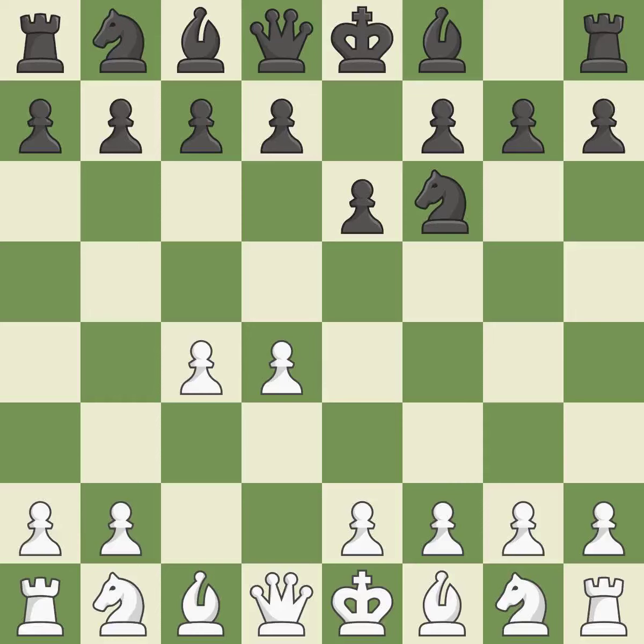The move e6 creates a line for the dark-squared bishop, sets up a rapid castle, and prepares to push a pawn to d5 and recover the piece if it is taken. NF3 develops toward the center, putting pressure on the e5 square and adding another defender to the d4 pawn. The Bogo-Indian Defense is a more positional opening and starts with Bb4+; black seeks to exchange the dark-squared bishop and quickly castle kingside.